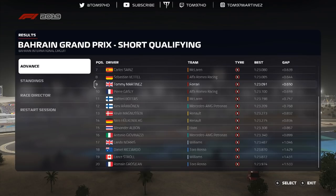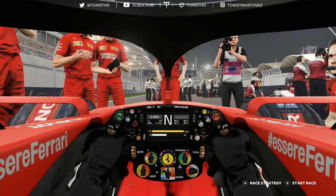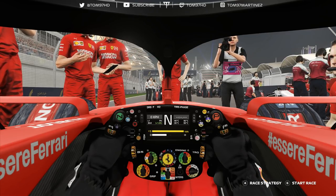Either way, that is it for qualifying here at Bahrain and we're now going to move into the race. Here we are on the grid for the Bahrain Grand Prix, starting from ninth place. We've got it all to do here on Sunday to try and turn this around and get ourselves into some good points, because at the minute we're not where we want to be. Starting this far down, the pressure's on to try and perform.